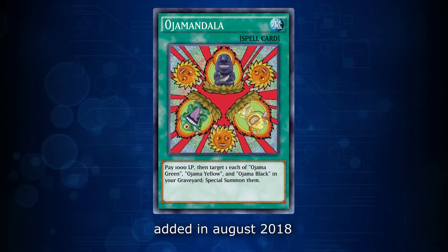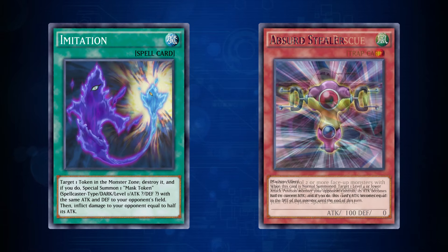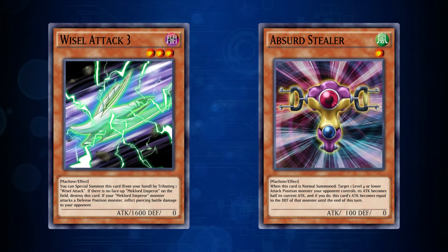Among the many cards added to Duel Links was Oja Mandala in August 2019, an anime card that was previously available only in the Tark Force games, but never got printed in the TCG proper. This was the first of many anime-only cards that'd be added to Duel Links, the most infamous of which is probably Kytroid.